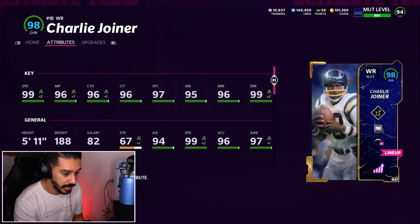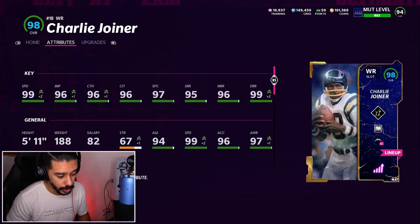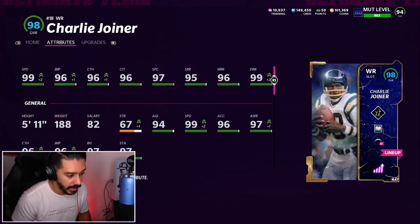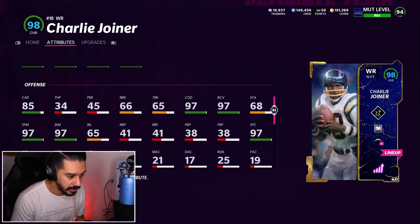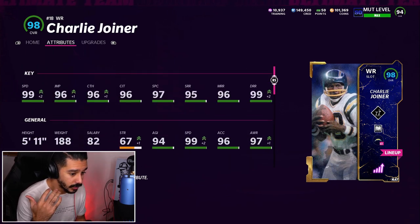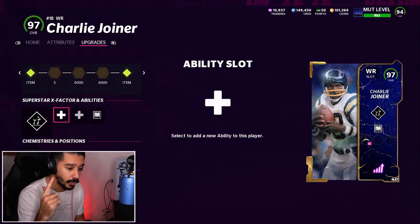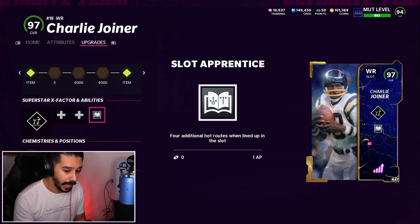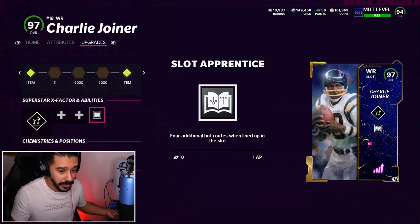We had to go pick up the Chargers Legend. I'm currently still rocking the Seahawks theme team, but this guy does not need a theme team to get to 99 speed. He has 99 speed and 99 deep route run. He's 5'11", on the shorter end of usable wide receivers. His after-the-catch moves are really good — 97 spin, 97 juke. His route running is really, really good. He's a slot archetype, so he gets the 1 AP slot apprentice. I had Golden Tate in this spot before at 98 speed, so I went ahead and upgraded.